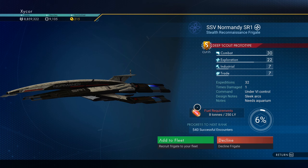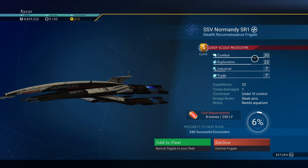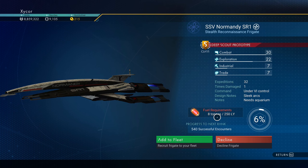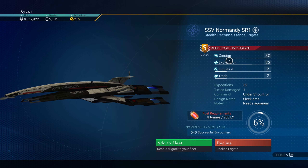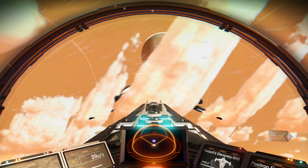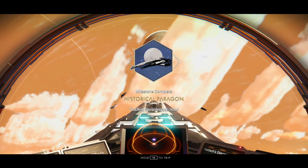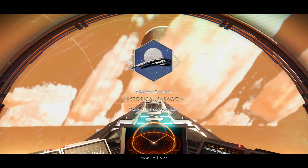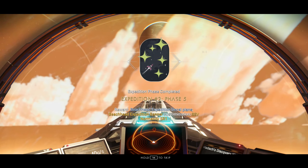So it's an S rank frigate. Looks like it's an explorer type frigate - 8 tons of fuel. Looks like it's got pretty good stats probably. Of course I'm going to add it to my fleet. There we go. Historical paragon. Track the renegade echo. So this milestone is complete.